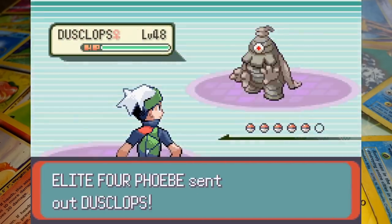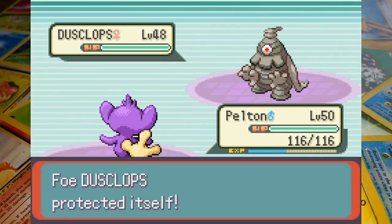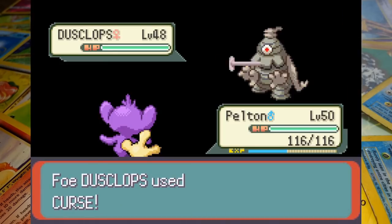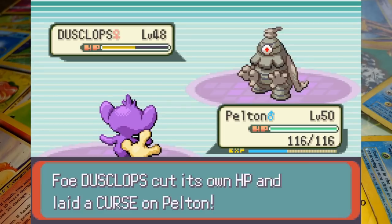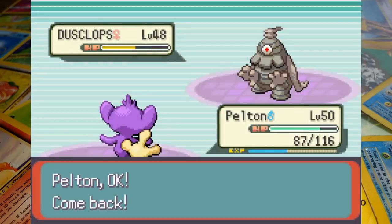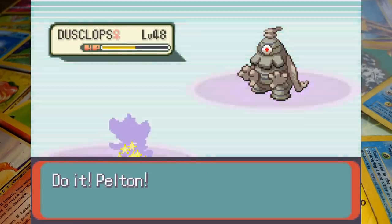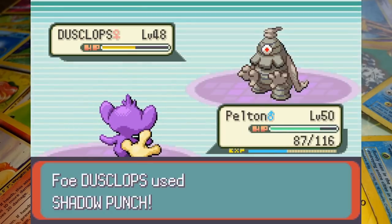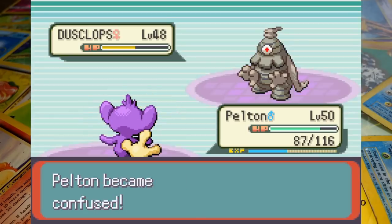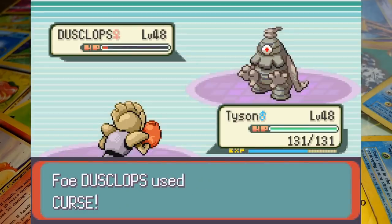Phoebe leads off with her Dusclops and we start out with Aipom. There's not much the Ghost type can do against Pelton so we just have to wait for the Curse. We keep calling for Screech as Dusclops uses Protect, but after a couple of tries Phoebe instructs her to use Curse, cutting away a quarter of Pelton's HP before we recall him to send in Hitmonchan. After a Confuse Ray we switch right back to Aipom because he's our best counter here.